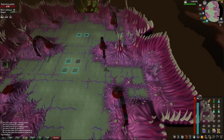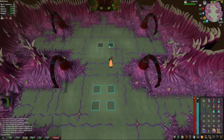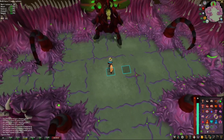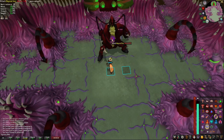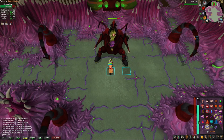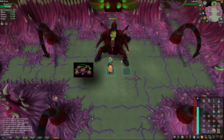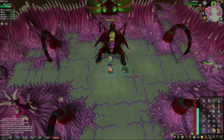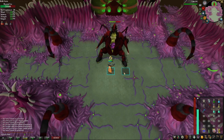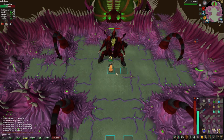Now equip your melee gear and Dragon Warhammer in the middle. Take a sip of your super combat potion, activate Protection from Melee, and spec the Sire twice with your Dragon Warhammer. In the first phase there are two mechanics: the Sire can turn the ground beneath you into a miasma pool — just click two squares away, and if you get caught, drink your Antidote++. The Sire can also summon a spawn that turns into a Scion — you can kill it, but I normally ignore it as it slows the kill.